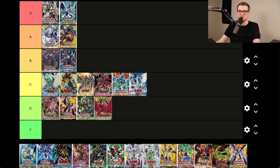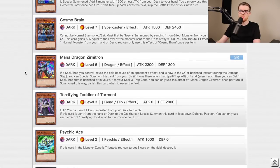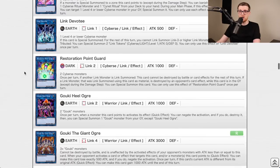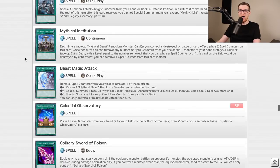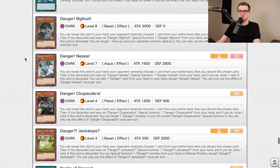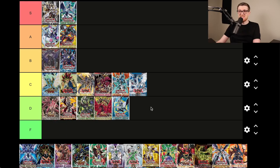Cybernetic Horizon seems like a forgettable set. Cyber Herz is good for the Cyber Dragon deck, Borrel Sword is a very good card, Equimax, Hayate for Sky Striker, Reprodocus, the Dangers — which are actually really good and kind of changed things — that's about it. Dangers are incredible and Borrel Sword is good, but that's really all. D tier.